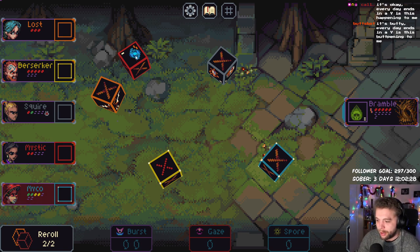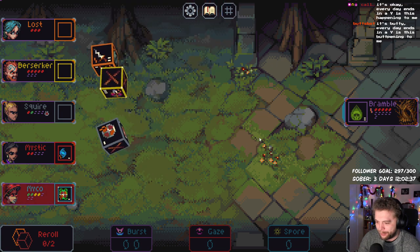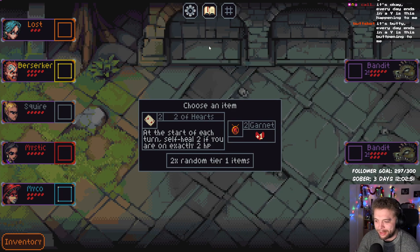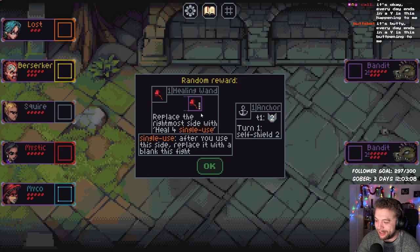Okay this sucks. Let's save the Myco go. Okay, he's less than half health so that'll do four — five, six, we win! Okay. That dude's a scary enemy. Choose an item: at the start of each turn self-heal for two if you're on exactly two, or plus one to incoming healing. I think we'll go two random ones — I know it's not great but turn one self-shield two, we'll give that to the Lost.